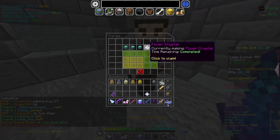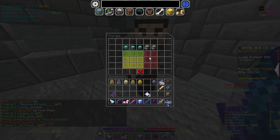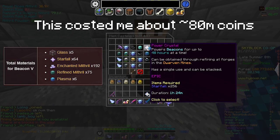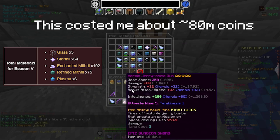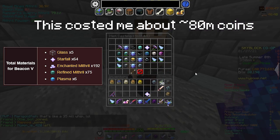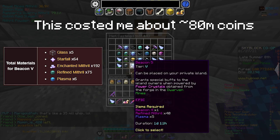So you can see that Beacon 5 can be made from the forge. You first need to craft Beacon 1, which you can craft with the mythical collection. Then you need to upgrade it in the forge for about a week to get the final version, which is Beacon 5. Here are the total materials you need — you can see them on the left side.